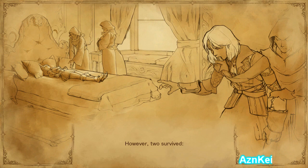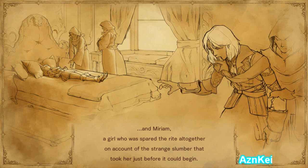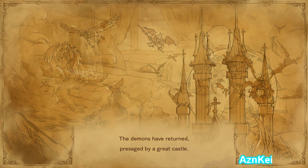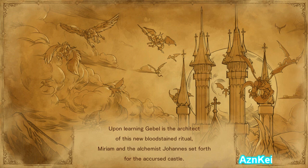No — two survived. Gebel, the boy for whom by some miracle the rite did not take. And her — a girl spared the rite altogether on account of the strange slumber that took her just before it could begin. Ten years have passed, and tragedy comes too soon again. The demons have returned, presaged by a great castle. And on this very hour, Miriam awakens. A vengeful Gebel is the architect of this new bloodstained ritual. Miriam and the alchemist Johannes set forth for the accursed castle, their galleon cutting through the water, heading towards the inevitable.